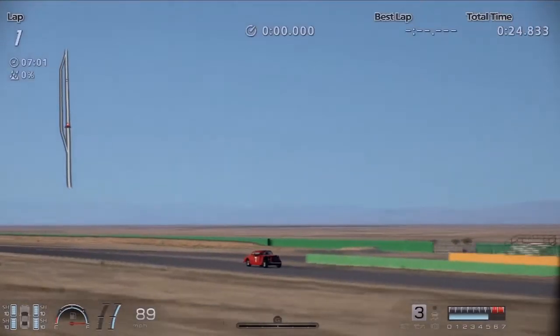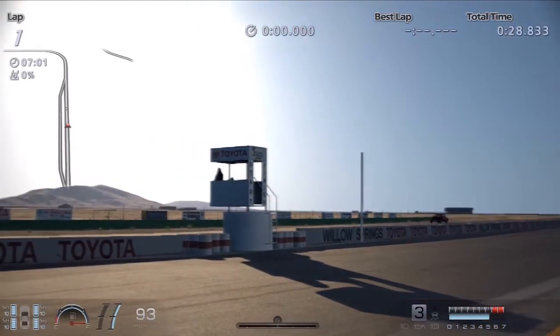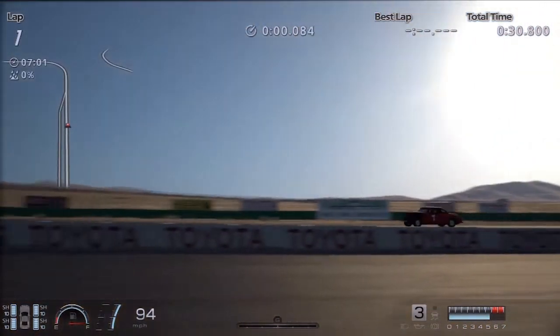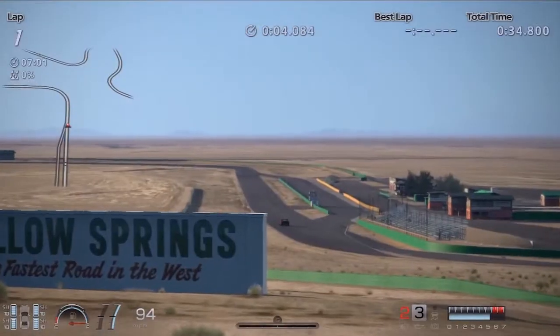Hi friends, I am Inu from SimCarList.com and today we are doing a test lab with Mario Andretti's 1948 Hudson from the Gran Turismo section. We are running at the Willow Springs. This car is just as it comes in the game with no tunings or upgrades of any kind.